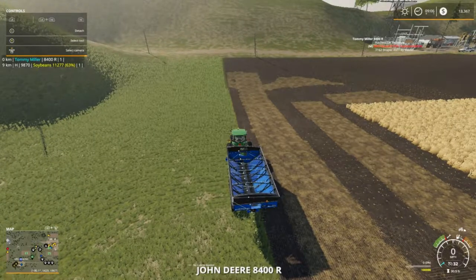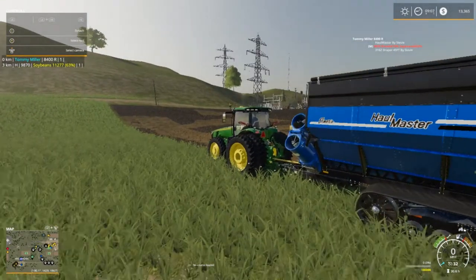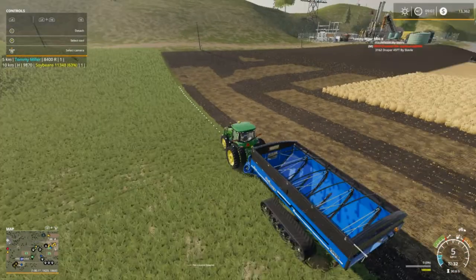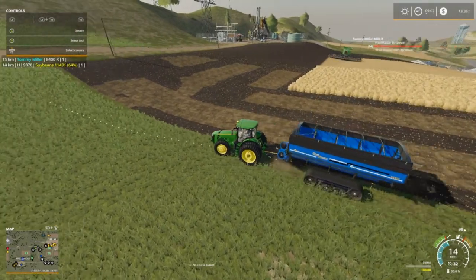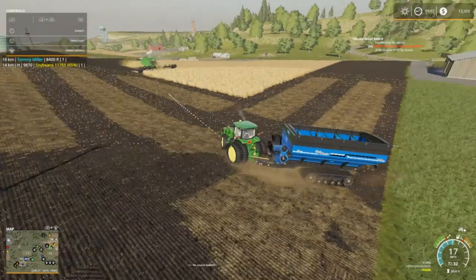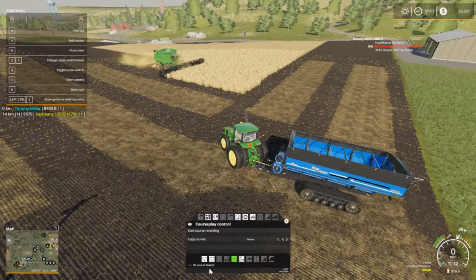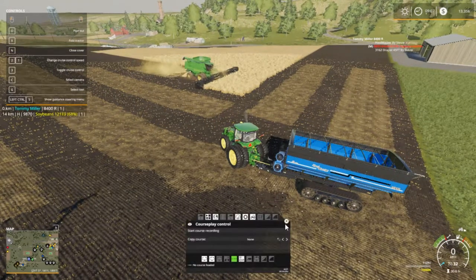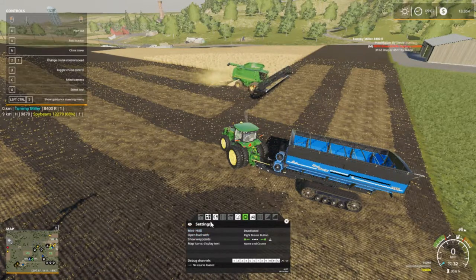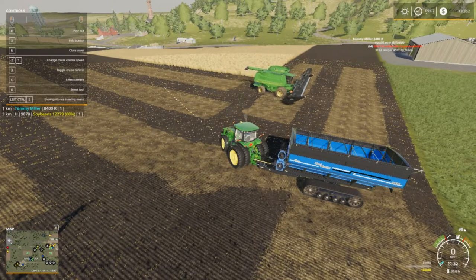Let's get into our awesome 8400R — or 8R as I call it — with the Hall Master 2000 auger wagon. Now some of y'all might be noticing down here it says 'no course loaded.' To get rid of that, go to your little gear sprocket, says mini HUD — let's deactivate that because it's kind of nerve-wracking when you're not using it. There we go, it's disappeared.